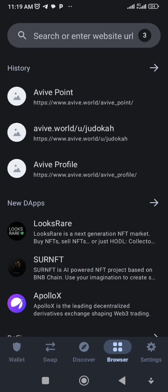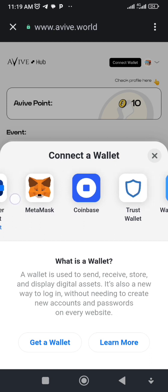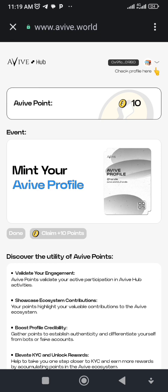Going back to the browser now — remember how we got here: we paste what we copied from the Aviv Chrome browser into the Trust Wallet browser. The first thing you need to do is connect your wallet. Hit 'Connect Wallet' and it brings up the options. You can use WalletConnect or Trust Wallet, but I use the browser wallet which is connected to Trust Wallet. I just hit on browser wallet and it connects — the wallet address is already showing up.